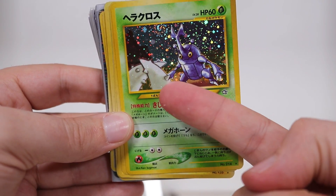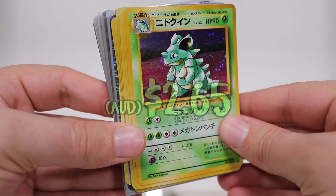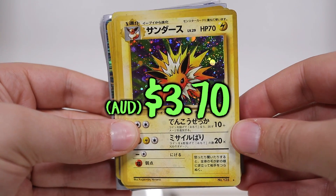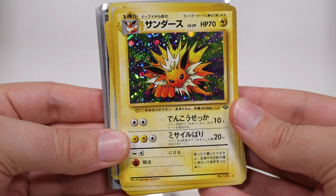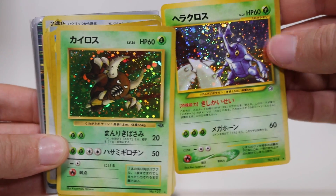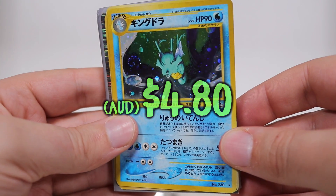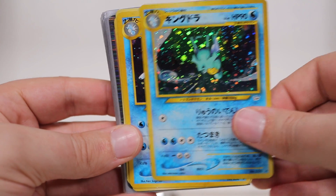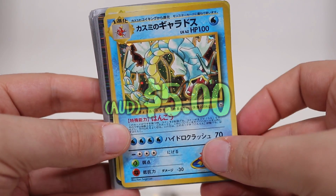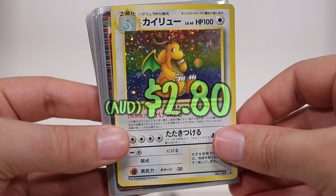We've got Heracross about to verse Pinsir — that's a nice little detail there. We've got Nidoqueen. Every king needs a queen! We've got Jolteon from jungle set. We've got Pinsir. The Heracross, that's pretty cool. Then we have — oh! — another one from one of the Neo sets. This is the Kingdra. There is Kingdra again — two Kingdras. Then we have Misty's Gyarados. We've got Steelix, finally. And then up next we have another fossil Dragonite.